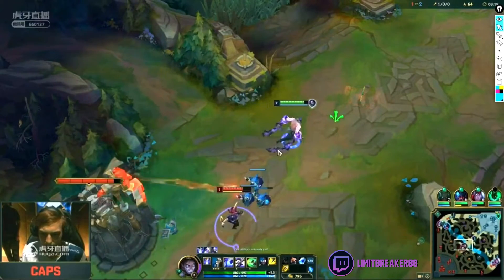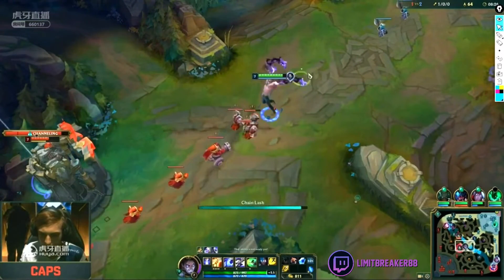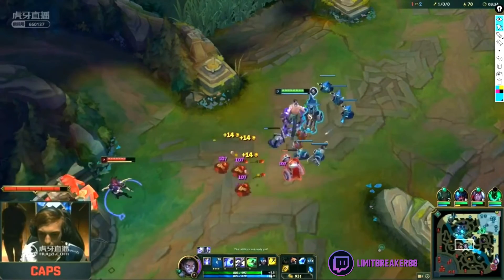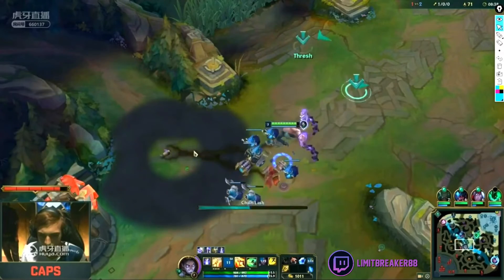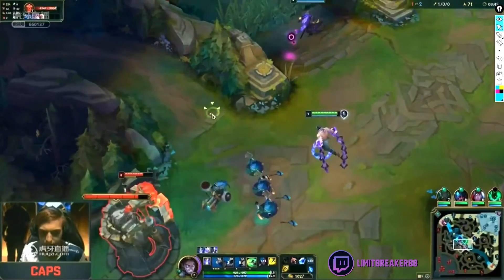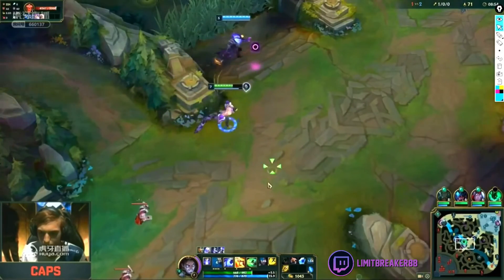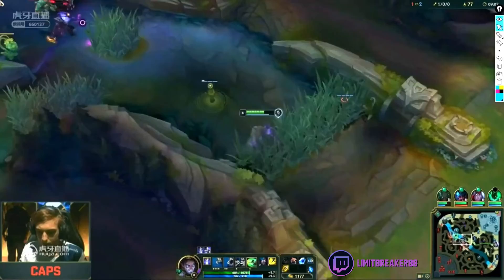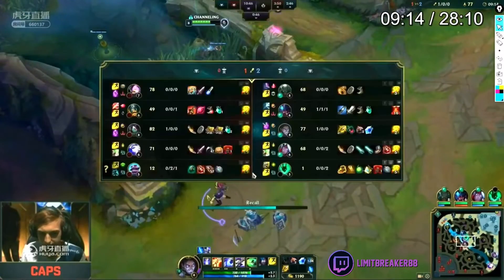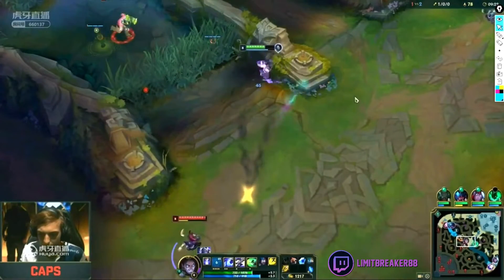Enemy team doesn't see Rek'Sai. Caps can walk up this far. He has his E, he has Akali out there — there's no way he gets ganked. Now he gets priority on this wave. They saw Olaf on the ward trying to gank, but he already has Mikyx coming. No shroud on Akali. Imagine you are the enemy team — it's just so hard to gank Caps, because you know Rek'Sai and Thresh are around. If you get counter-ganked, it's just over. Goes for the cancel. Again in the fog of war — they don't know what's happening.